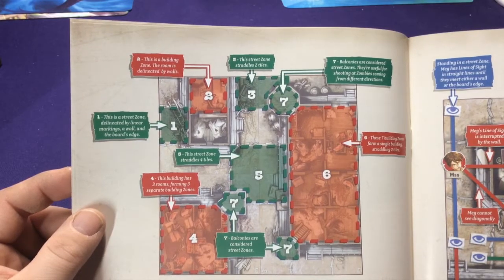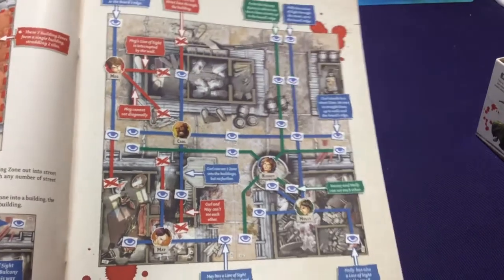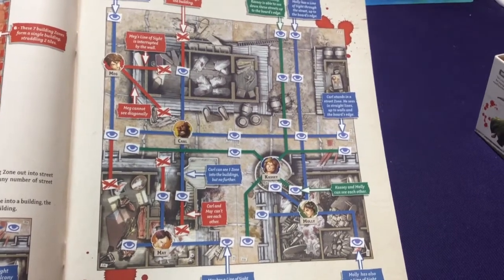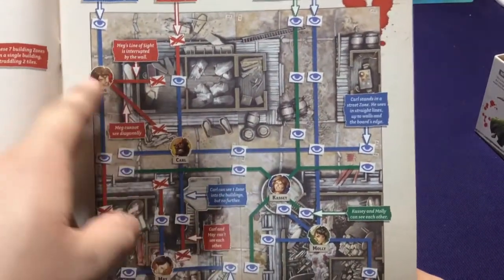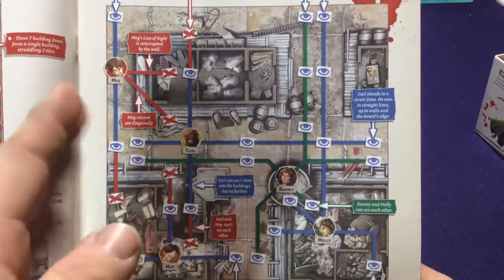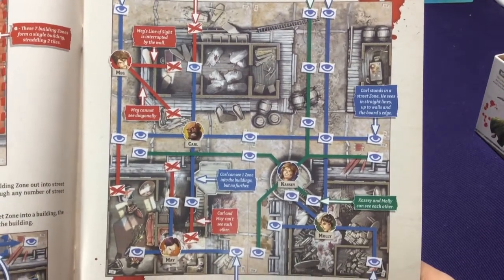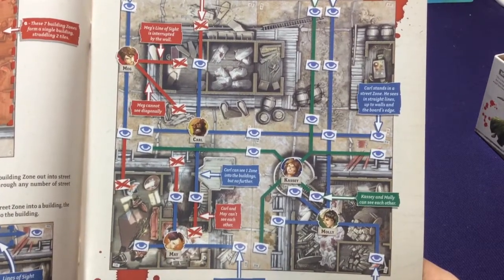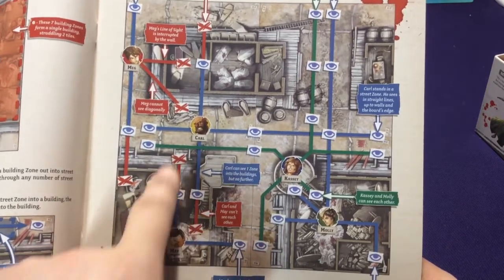There are a bunch of different zones depending on where things are sectioned off. The guide explains how line of sight works - you need to be able to see your target either to attack as a survivor or as a zombie. You can't see through walls or diagonal through areas, only in a straight line down the map. You can see into buildings but only one space in; you can't look all the way through because of walls or doors.